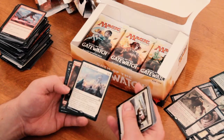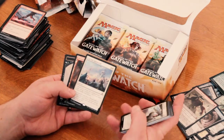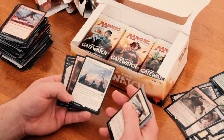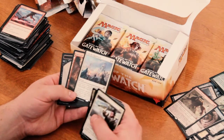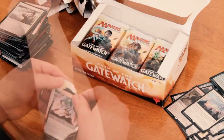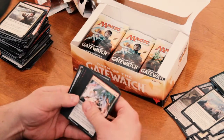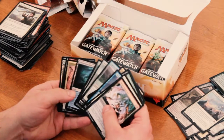Call of the Gatewatch. Awesome! This is one of those ones I'll put in my Planeswalker deck. For 3 mana, it's a sorcery — search your library for a Planeswalker card, reveal it, put it into your hand, then shuffle your library. I really like that.